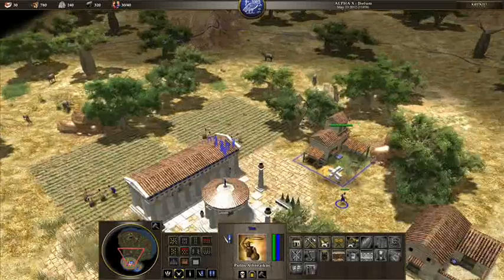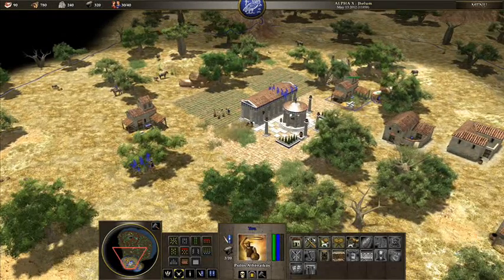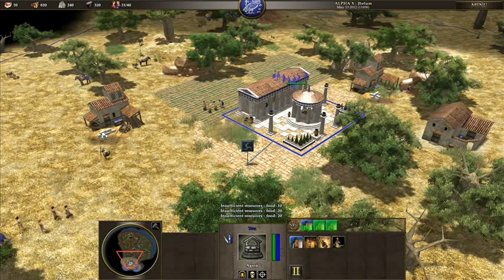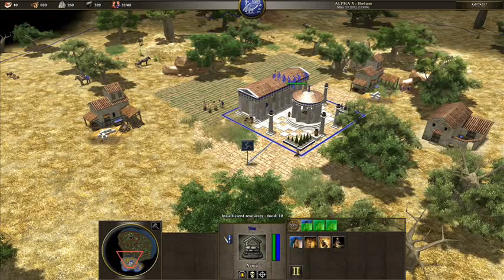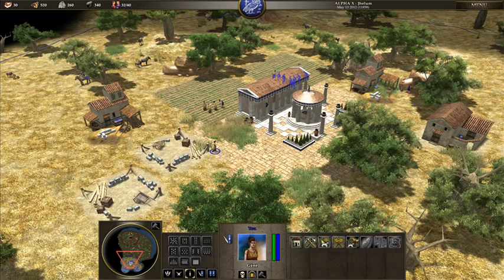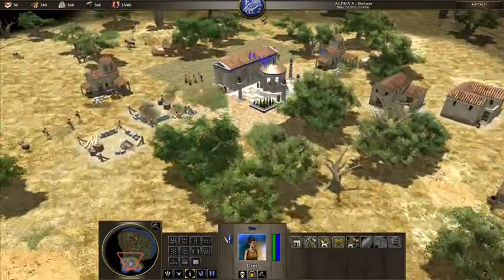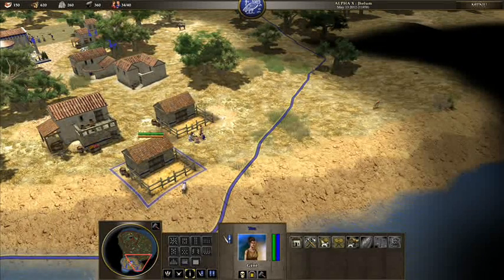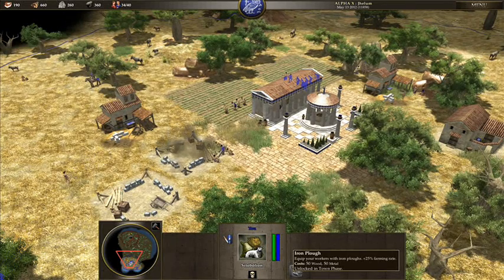I'm going to want more stone and metal, so we should probably start queueing up some people to get that going. But I'm starting to run low on population, so I'll get these people to start building a couple of houses. Once I've got that done, I'll probably move on to the next phase. There's some research here I can't get until I move into the next phase, so that's going to have to wait a little bit.